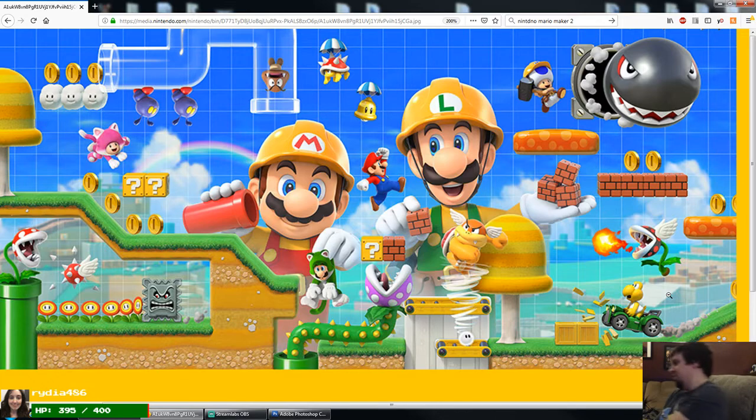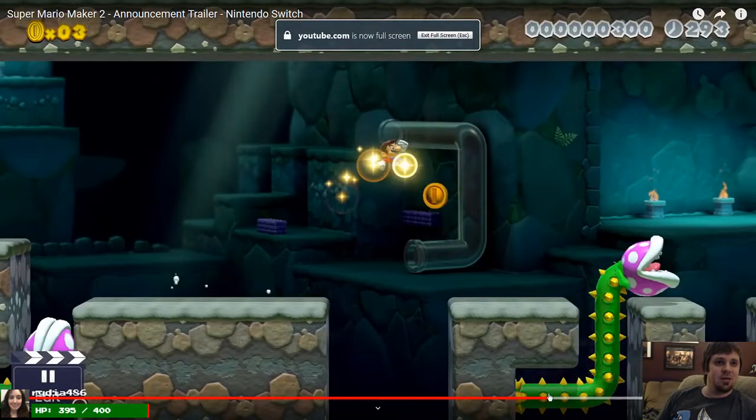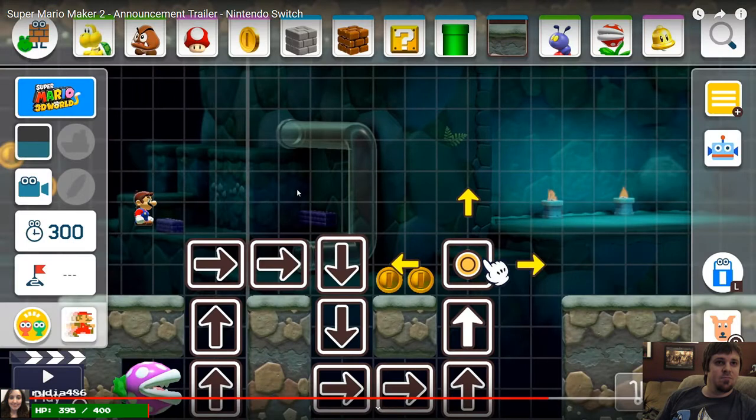That's pretty much the full breakdown analysis on the trailer and the picture. I don't think I missed anything — did you guys see anything that I missed? Let me know. Right there he doesn't have a hat — you can see there's no hat on there either, which is weird. But yeah, that's pretty much everything that I saw.